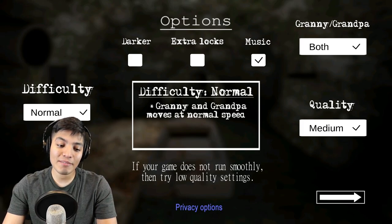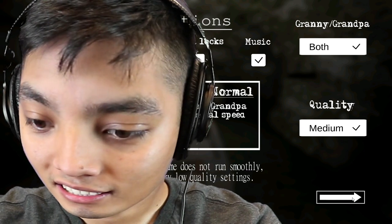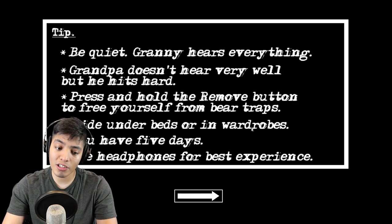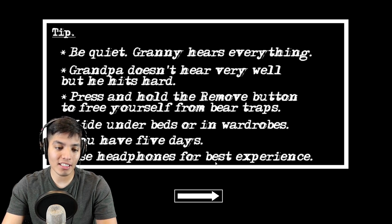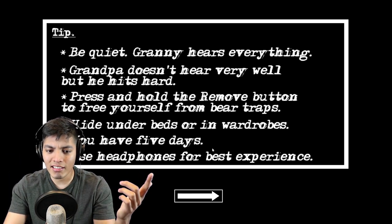Okay, normal difficulty — I'm going with normal because it's my first time playing. Let's see: 'Be quiet, Granny hears everything. Grandpa doesn't hear very well but he hits hard.' Press and hold to remove yourself from the bed trap. Hide under beds or wardrobes. You have five days. Use headphones for best experience. So it seems like Grandpa is deaf but he can see — that's a little interesting, I mean he is old.